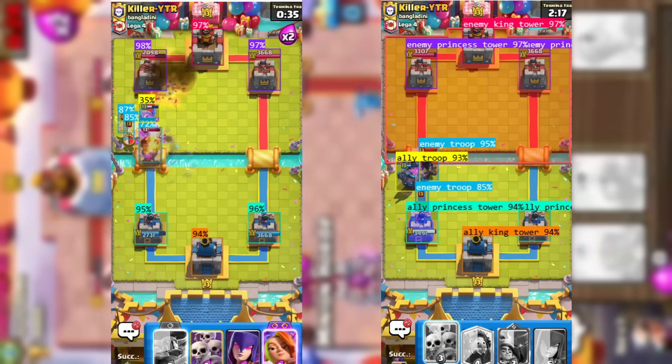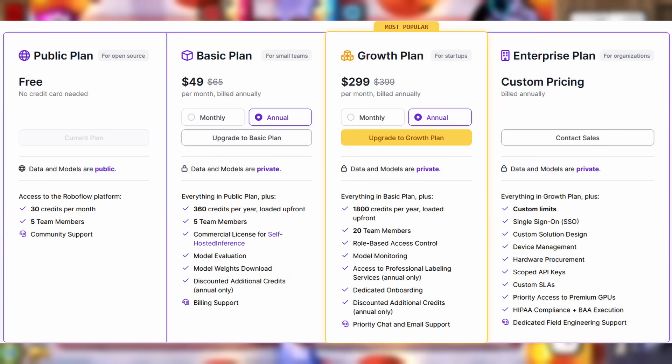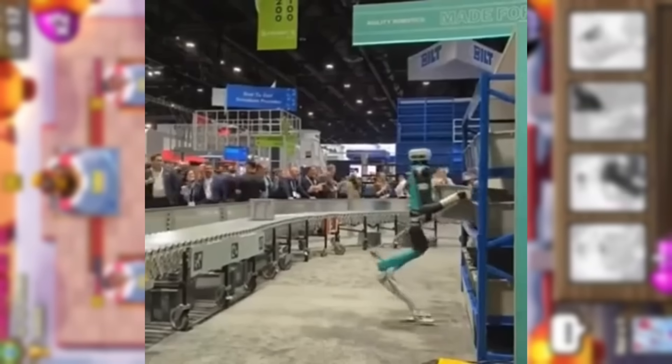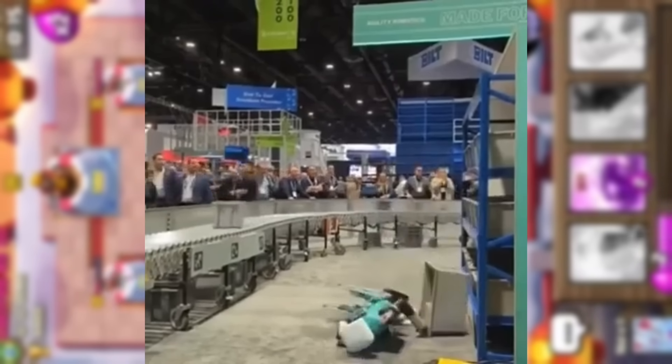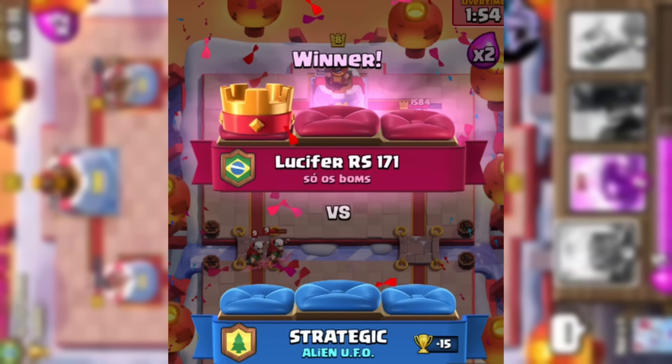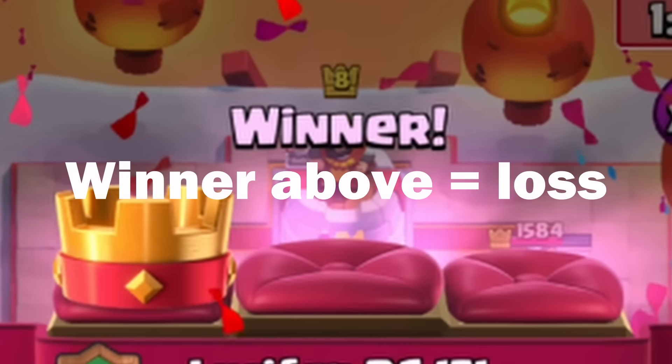I successfully implemented the vision model I trained, and then I found out that it costs a ton of credit, so I used Docker to self-host it. Everything else was automation not related to playing the actual game, like finding the start button and clicking it, seeing if the game ended and determining if we won or lost by the y-coordinate of the winner title.